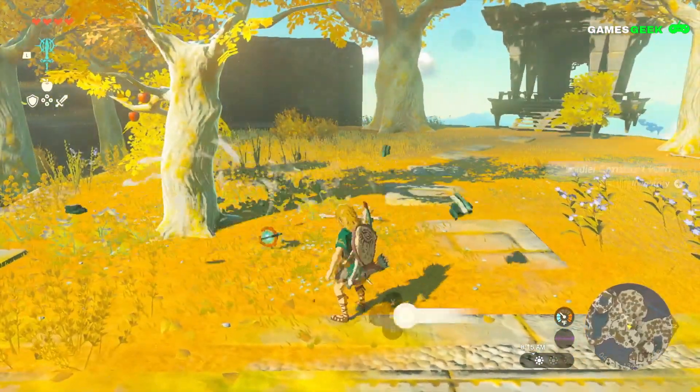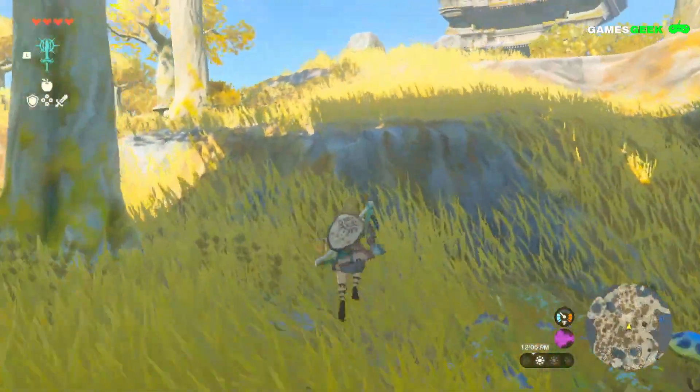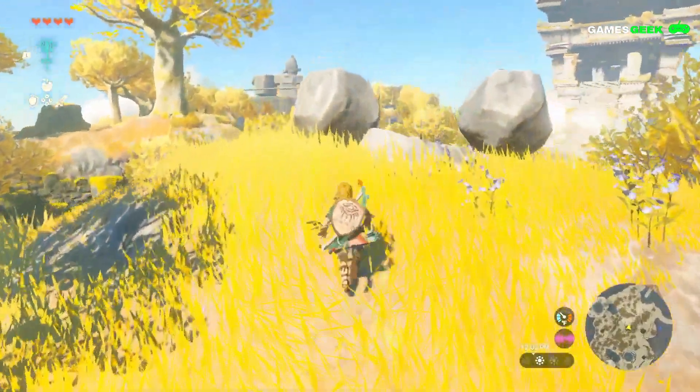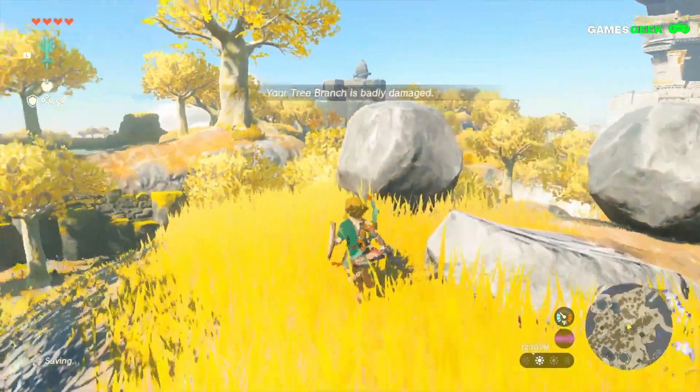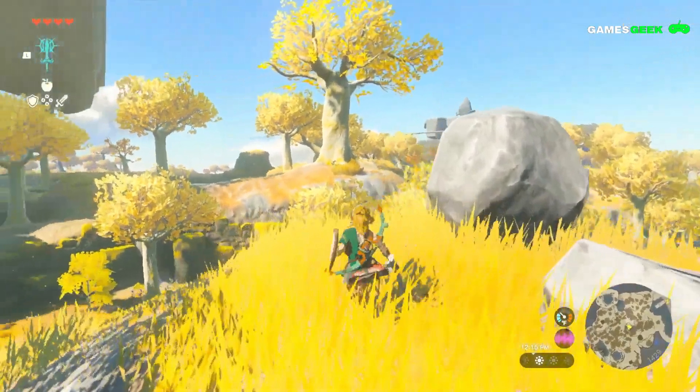There was much speculation about Link's mysterious stone arm, the return of Ganondorf, and even the corrupted master sword that appeared in previous trailers for Tears of the Kingdom. Now, Nintendo is revealing some of the new magical abilities that Link will have in his latest adventure.